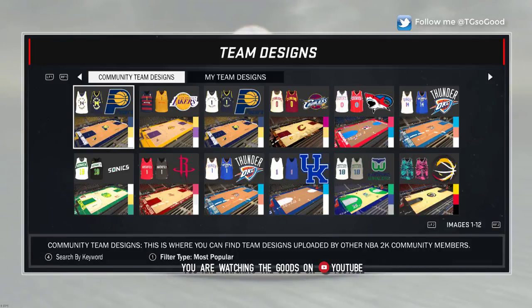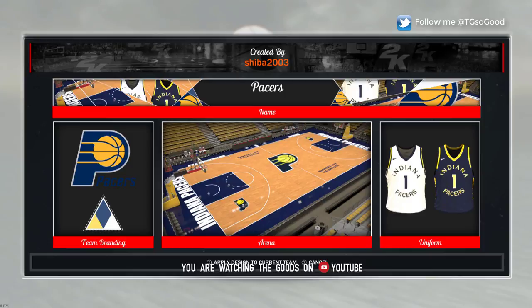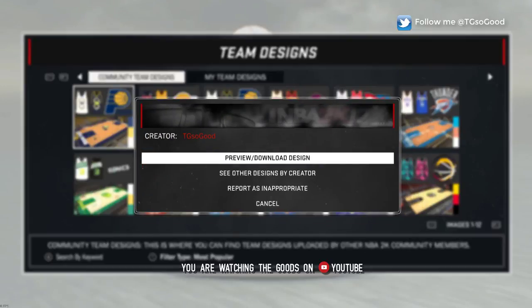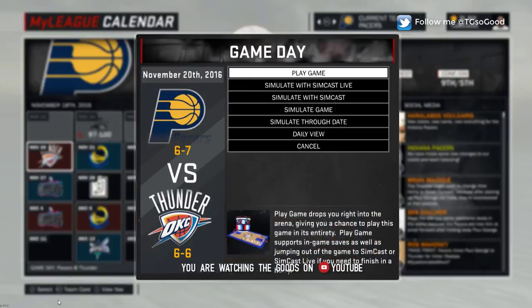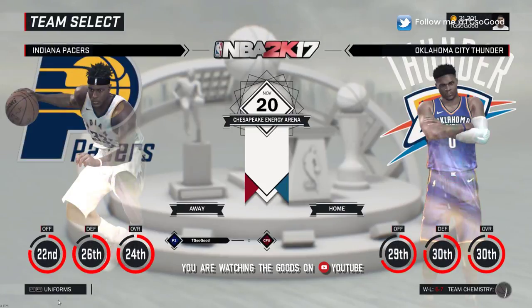There will be multiple versions of this when you go to look for it, so try to use my username — my user tag. If you look at some others, you'll see the lettering is different and something was wrong with the arm trim on those. But if you just go to mine — tgsogood — that has the official legit lettering. Let's jump into some gameplay.